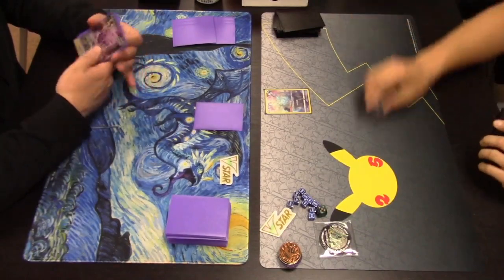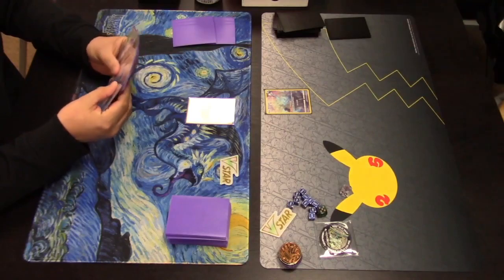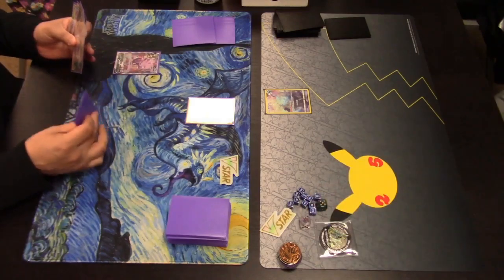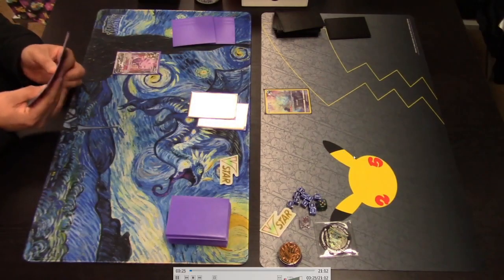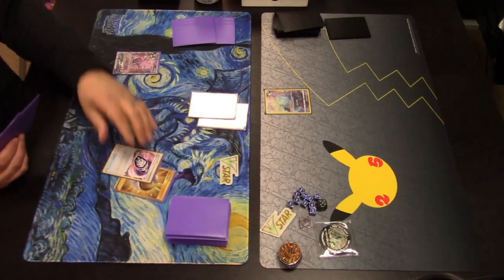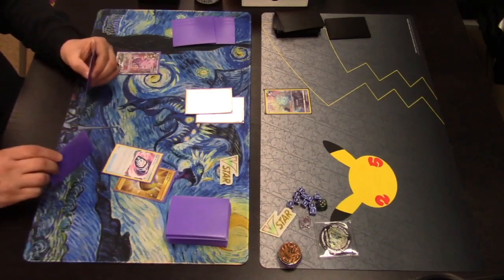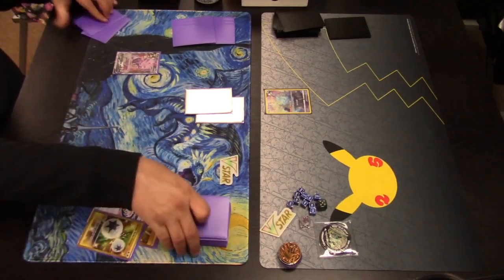The player on the right got a mulligan. We have the Mew deck on the left versus Charizard on the right. Starting things off, putting that Genesect V on the bench, attaching an energy to the active Pokemon, and Ultra Ball being played — the item card that has you discard two cards and search your deck for any Pokemon. Getting rid of that Lost Vacuum and a Double Turbo Energy.